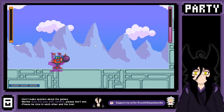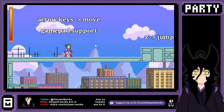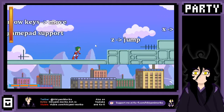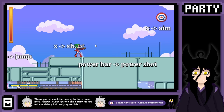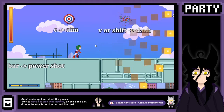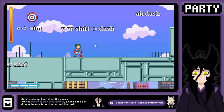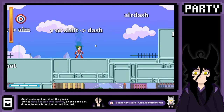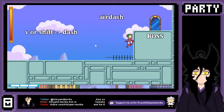You know, I know what my problem with this game is — and it's my problem, not the game's problem. It's the controls. I try to jump, but then I aim. I don't see a use for aiming — it looks really cool, but I try to jump, dash, and I end up jumping and aiming instead. So I get killed. Is there a way to customize the controls? I guess there's no way to customize the controls.